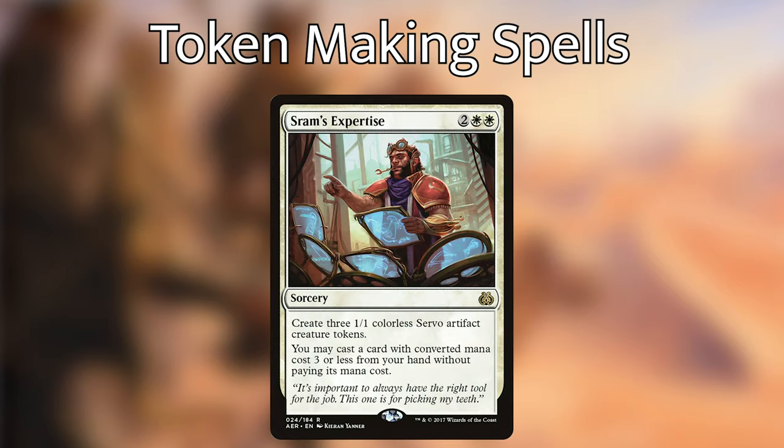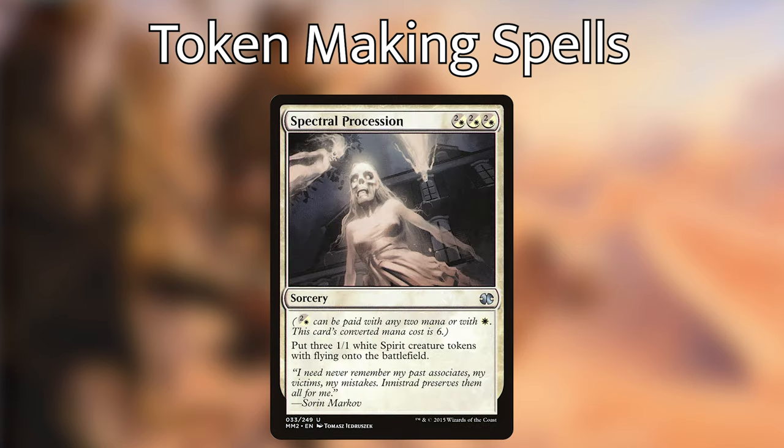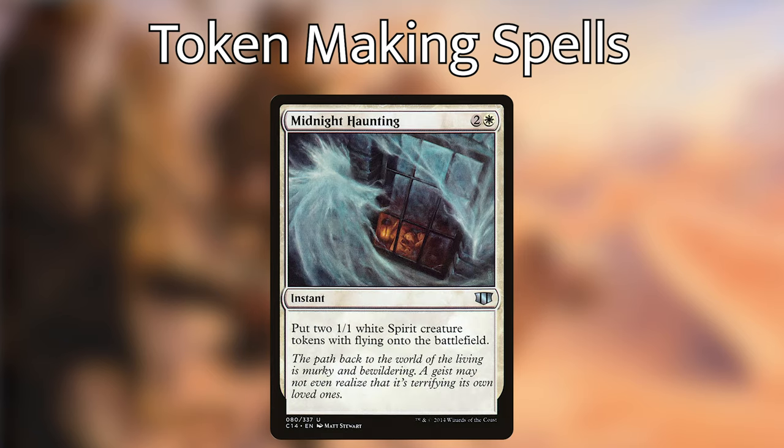Sram's Expertise is going to make us three colorless servo artifact creature tokens, and we can cast another spell from our hand that costs three or less without paying its mana cost. Battle Screech is going to make us two birds, and its flashback cost is super easy — only having to tap three untapped white creatures to flash it back, and it already makes us two of the three creatures right then and there. Spectral Procession for three mana puts three creatures into play, which is super efficient. Midnight Haunting is a little less efficient, but the instant speed is super helpful.